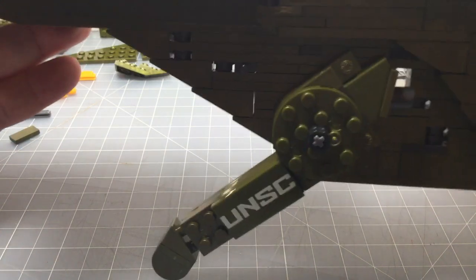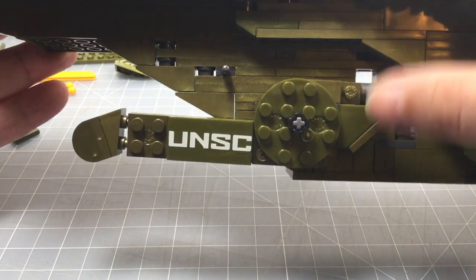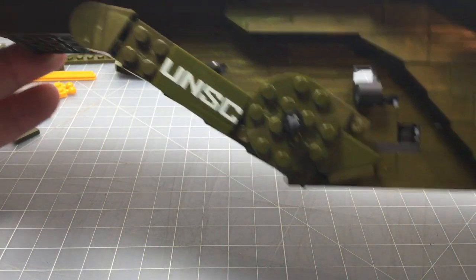By pulling the bar on the inside, or if you push in here, then it goes up. Push it again — all the way up. So, there you go.